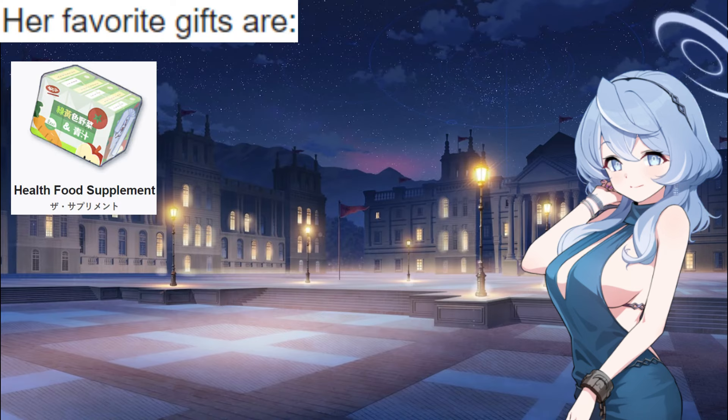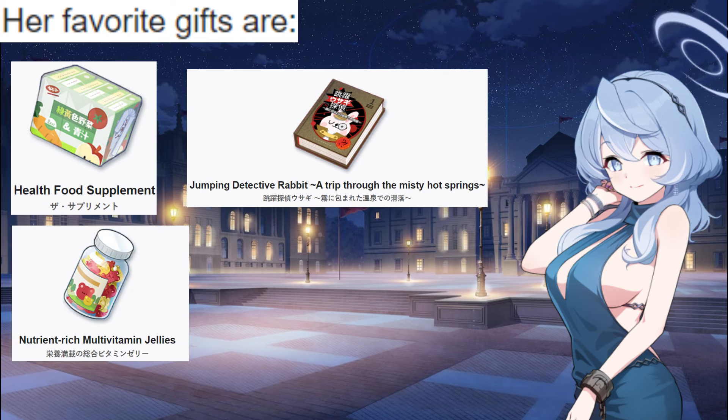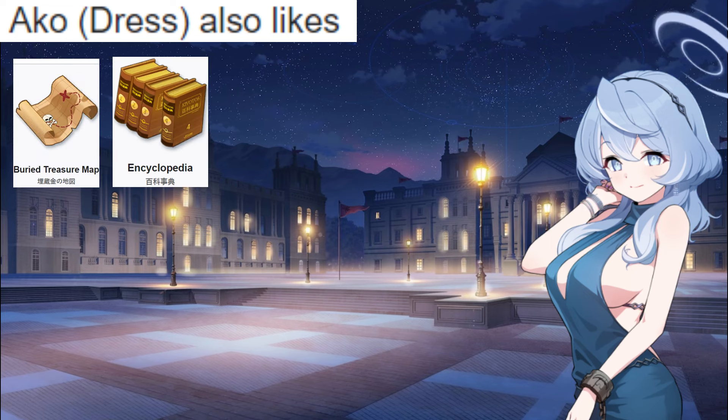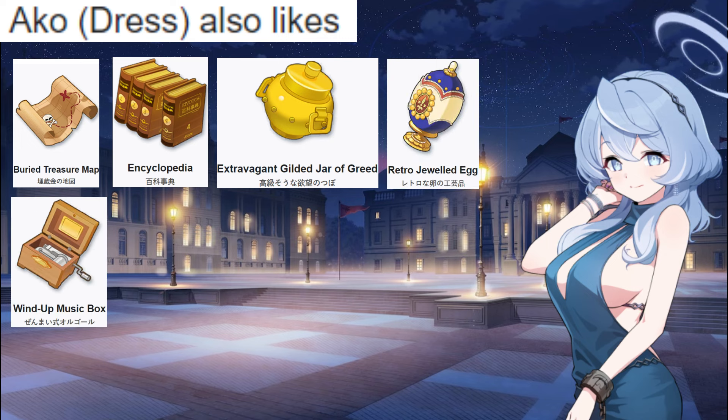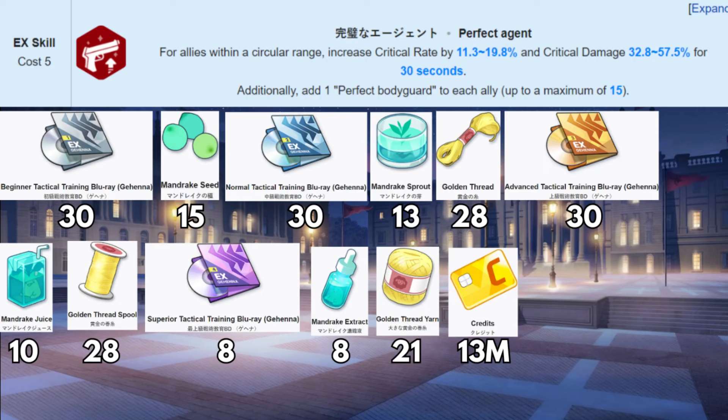Her favorite gifts to receive are the health food supplement, jumping detective rabbit, a trip through the misty hot springs, and nutrient-rich multivitamin jellies. She also likes the Buried Treasure Map, Encyclopedia, Extravagant Gilded Jar of Greed, Retro Jeweled Egg, Wind-Up Music Box, and World's Most Useless Gadget. And these are all the materials needed in order to level up her skills.